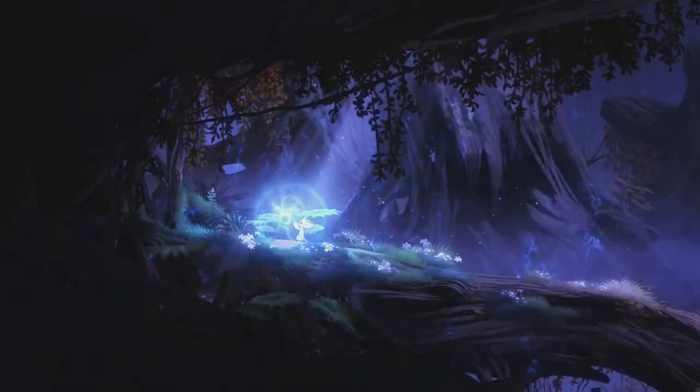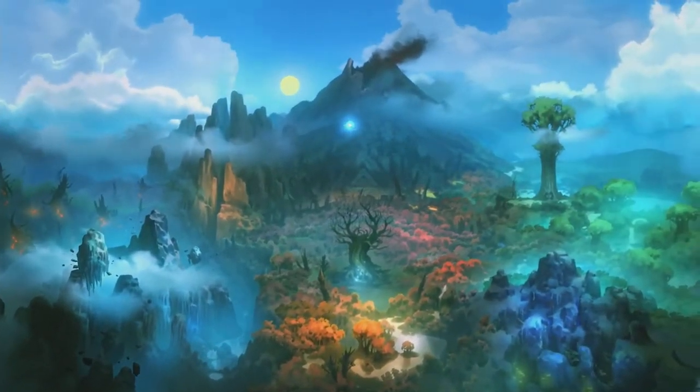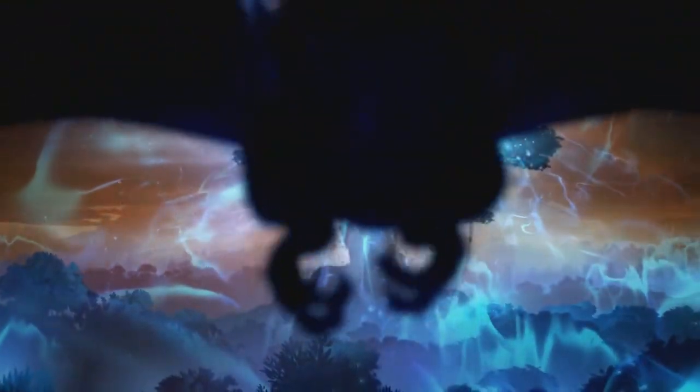Ori is soon aided by the spirit orb, Saiyan, and is tasked with returning the three elements of light to the spirit tree, restoring life, and saving Naibal from the ominous owl, Kuro, who stalks the skies.